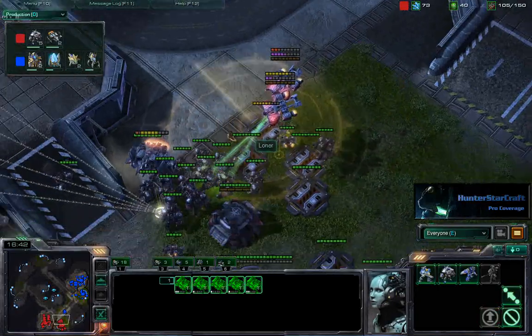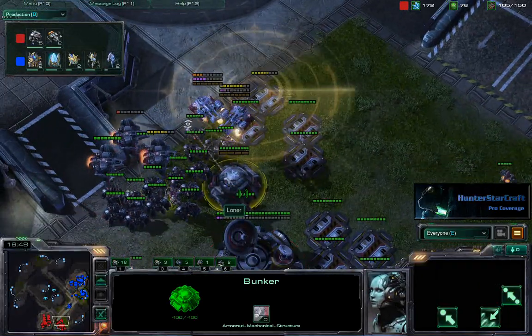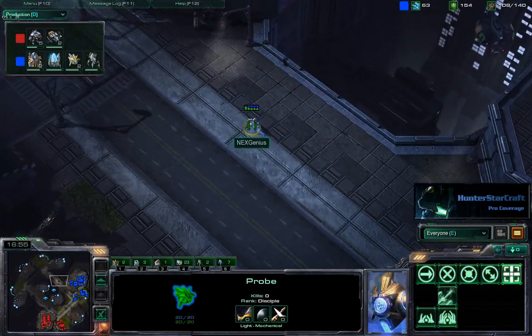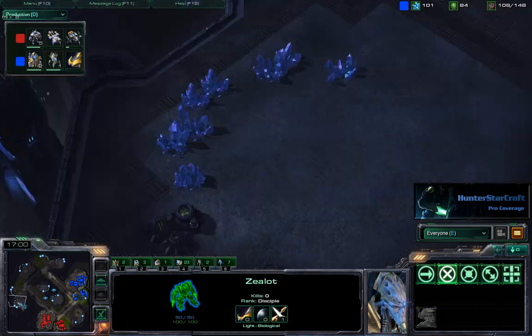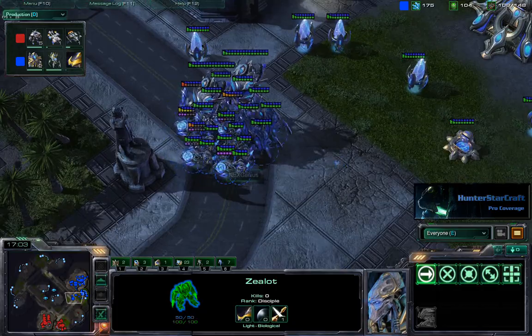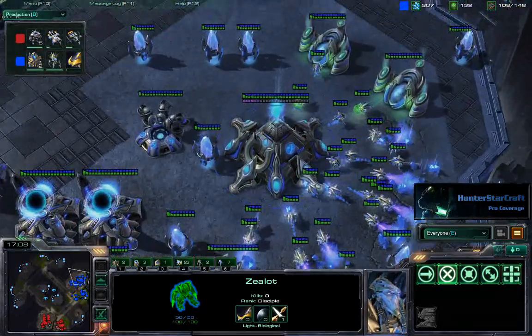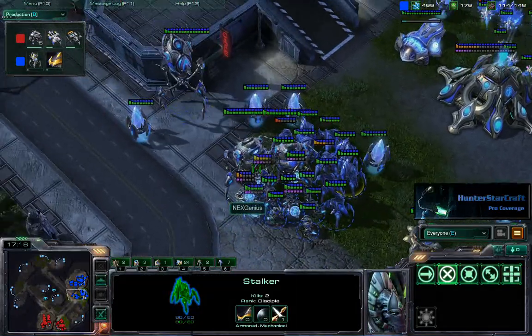Nice scan. At long last, Loner scans to get rid of that observer that has been haunting him all game and last game as well. I like Genius sending this probe out to make sure Loner hasn't taken any crafty expansions at the other mains on the map. Armor upgrade following the initial ground weapons upgrade — good to take note of that.